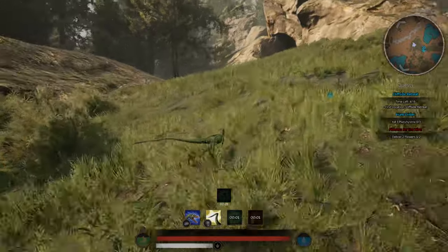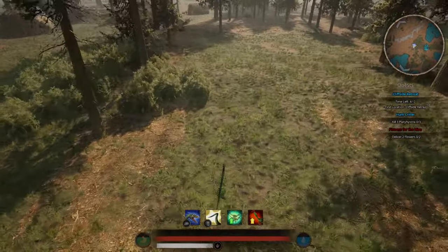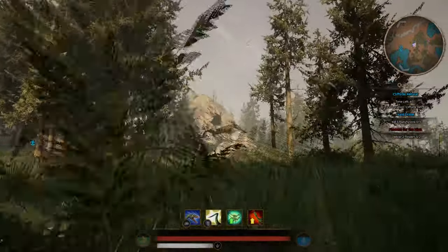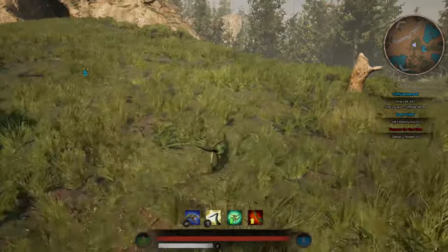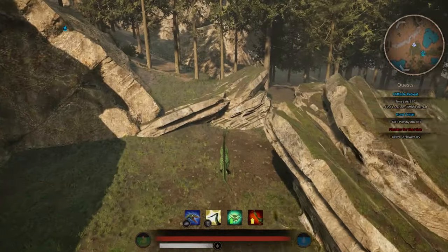The beauty of playing these smaller creatures is they take like no fall damage whatsoever, making it easy when you're getting chased or if you just want to do some fun stunts. You can jump off super high cliffs, get a lot of air, and take no fall damage because it's only 400 combat weight. You literally can do whatever you want with him — the possibilities are endless.